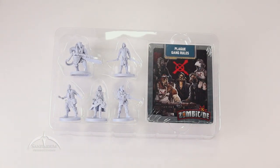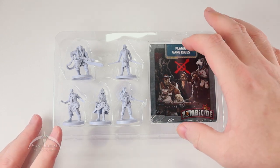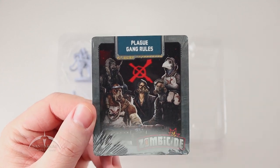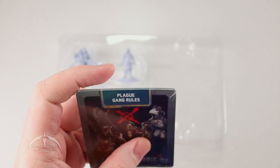Usually these have six characters, but this one only has five. They look cool though. We get a stack of cards here like we do in all the rest of the Survivor Packs. Let's go ahead and open these cards and then we'll dive into the miniatures.